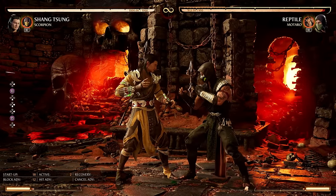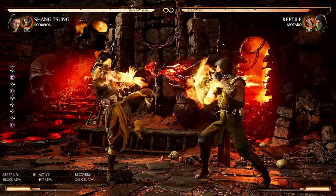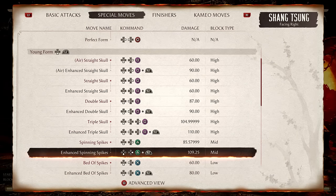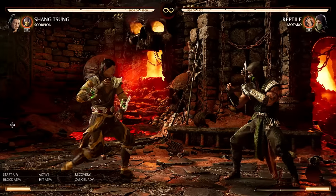Every one of these fireballs is unsafe on block — they're all really bad, but the more fireballs you fire, the more negative you are. That said, from even a little distance away they can't punish it at all. Now for more special moves: Spinning Spikes — finally, no more fireballs.